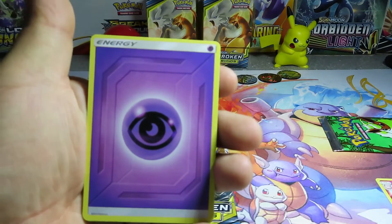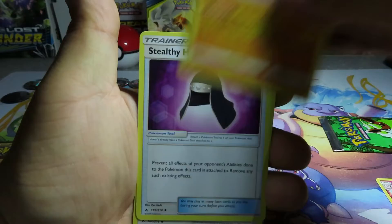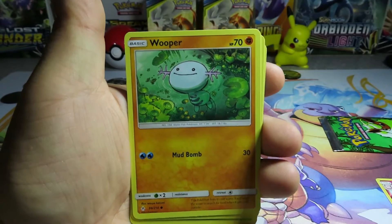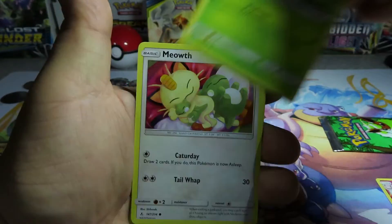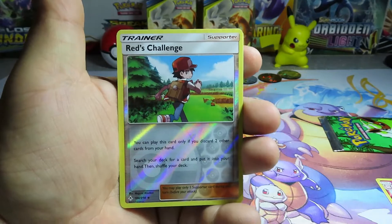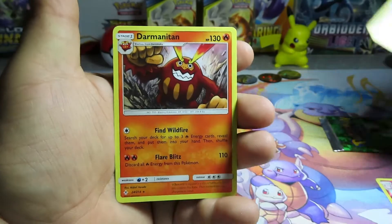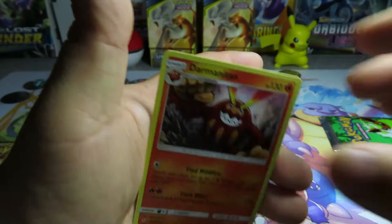Alright pack two - a Psychic Energy, a Torchic, a Stealthy Hood, another Stealthy Hood, a Chatot, a Wooper, a Cottonee, a Venonat, a Meowth, a Geodude, a Red Challenge reverse, and a Dramantian for our rare.